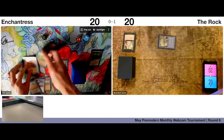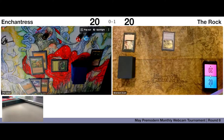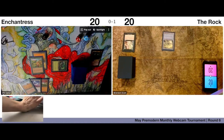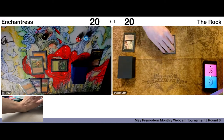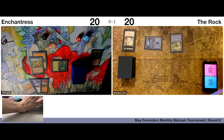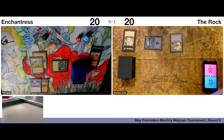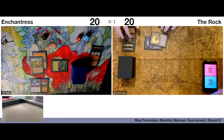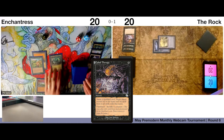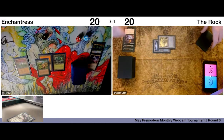Pass and pass. Play another Swamp — Duress you again. Let's get rid of the Elephant Grass. And Therapy — Opalescence. I'll pass to you. Play the Brushland and then pass — one card in hand.